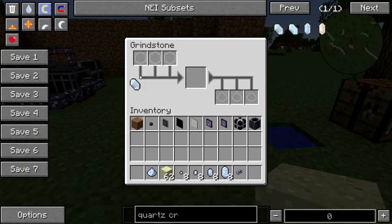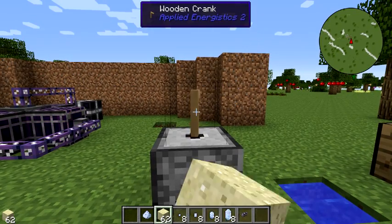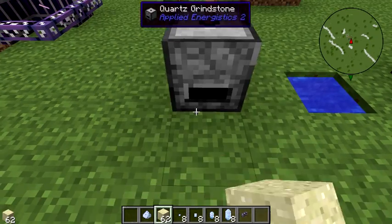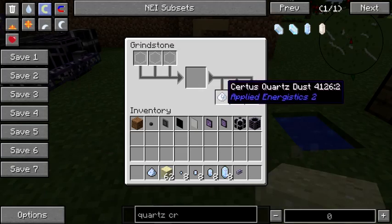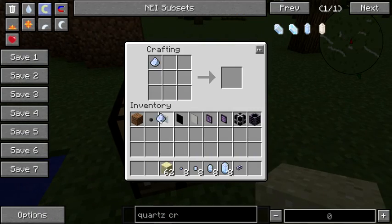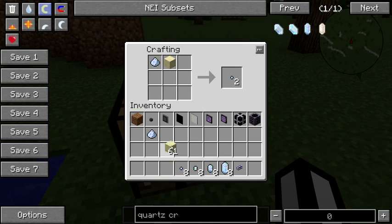In AE2, we can take a piece of quartz crystal, put it into a grindstone, hold right-click on the handle for a little while, and give ourselves a piece of quartz dust. We can then take that piece of quartz dust and craft it with a piece of sand to get out two quartz seeds.